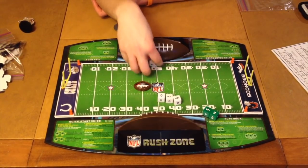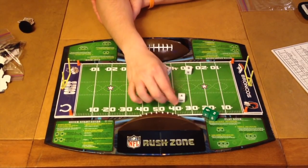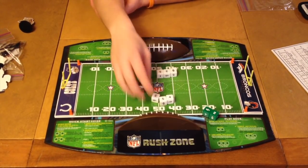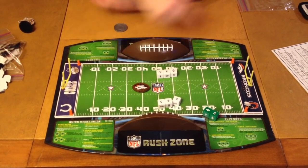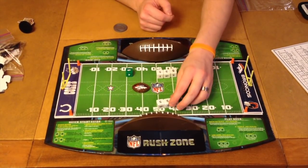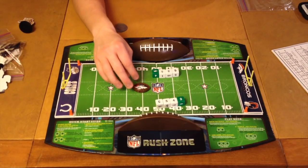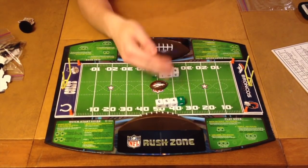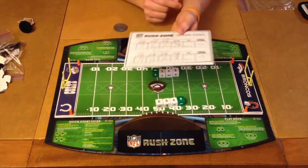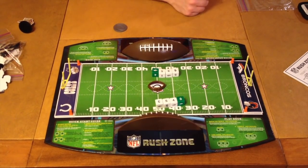The last thing to mention is the fourth down. Sometimes when you're on offense, you're going to have a lower number than your opponent. Let's say you got a 4, 5, and 3 — that's 12 — and the defense has 14. If the Broncos decide to go for it on fourth down, they roll their green die and the defense rolls their green die. Whichever team has the highest number gets the ball. If the offense has the higher number after four dice rolls, they move ahead 10 yards. If the defense has the higher number, there's a turnover and the Colts get the ball. That is how NFL Rush Zone, the board game, is played.